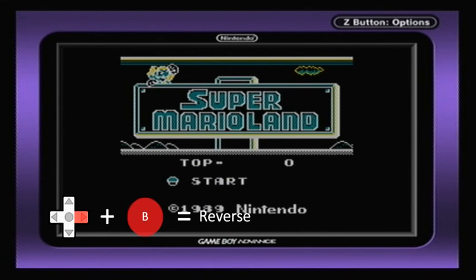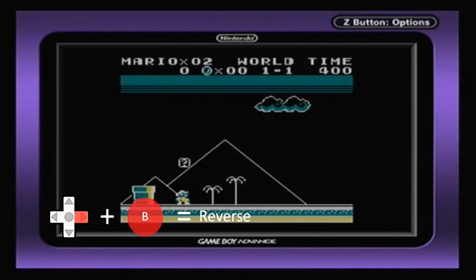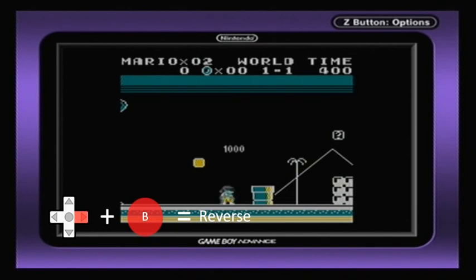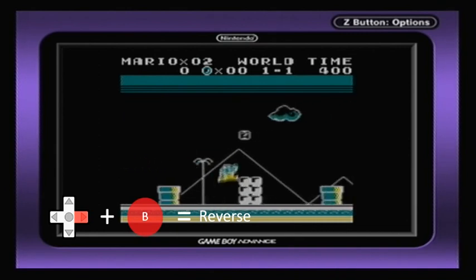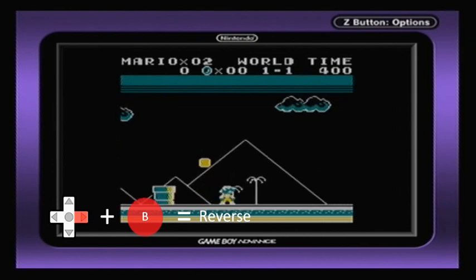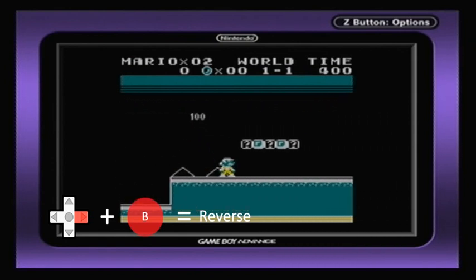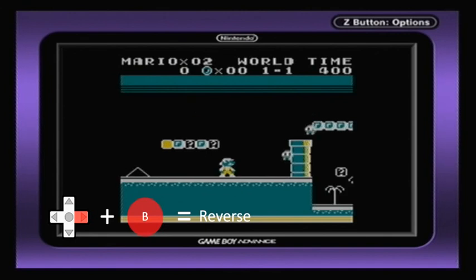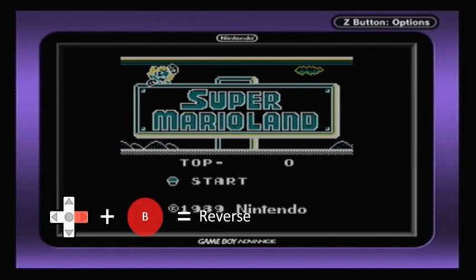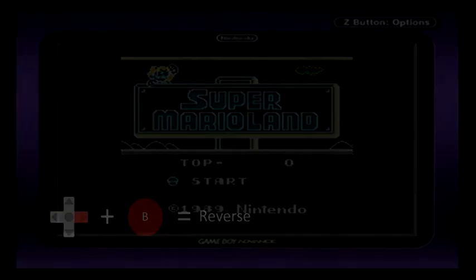Whatever you do, please don't choose right and B, which is reverse. We're not playing Super Mario Horrorland here — we're just playing original Super Mario Land. This one to me is probably just in there for effect, for fun. Maybe they ran out of ideas. It's not really something you want to make an LP out of. But tell me what you think, guys, and I'll see you next time.